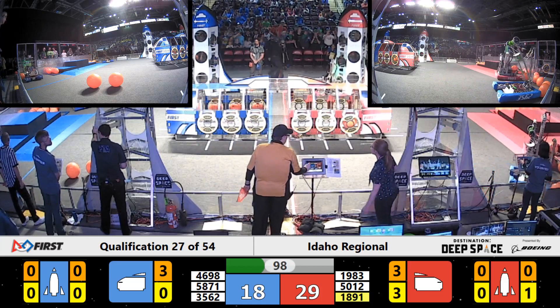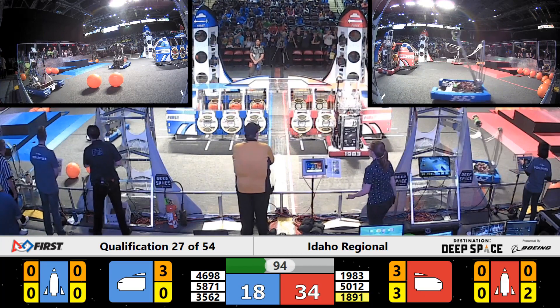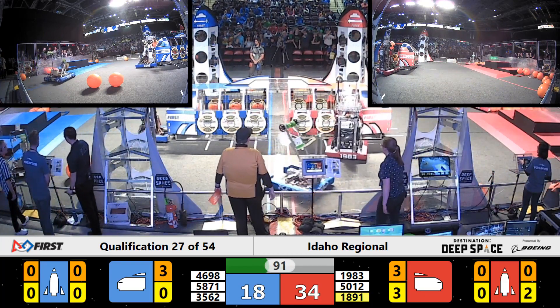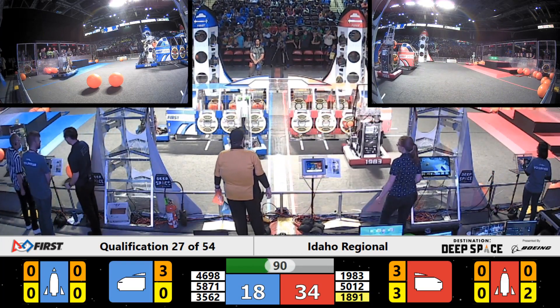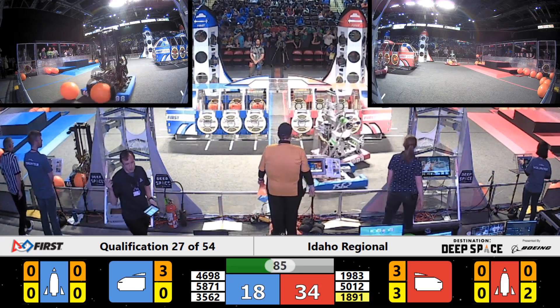We have blue going back and forth between the loading stations of the cargo ship. 4698 grabbing cargo and dropping it in. Livewire returning to help out their teammates. 1983 dropping another cargo in.